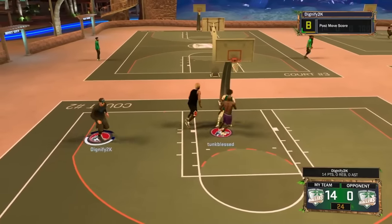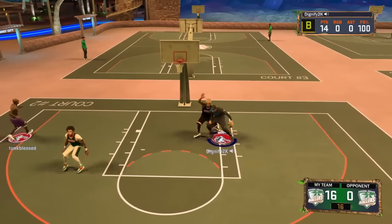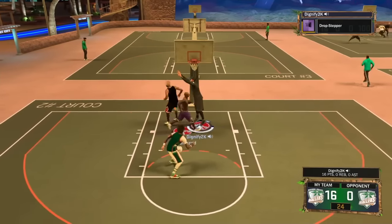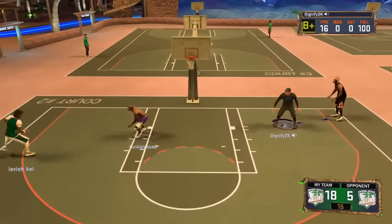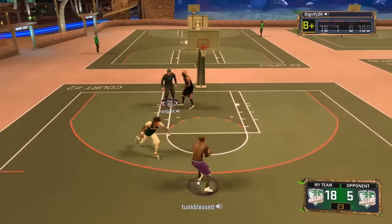Look at that — you can't guard that stuff. When you get that badge you do not miss that shot at all. I'll show you how overpowered this badge is. I just threw something up because I knew I was gonna get that board and I still made it. We end up turning over the ball and now we're on defense clamping them up. He throws up a bad shot and I get the board.